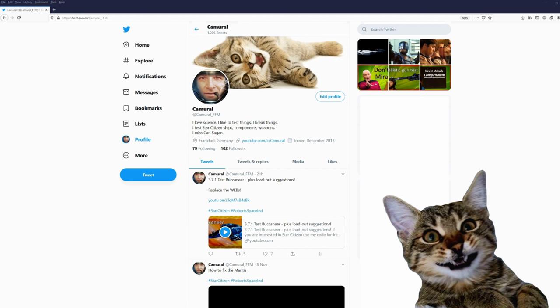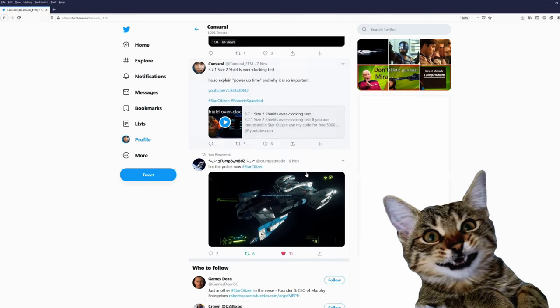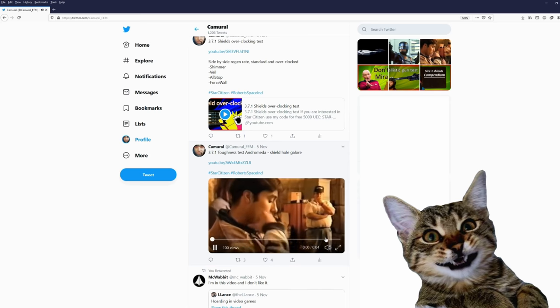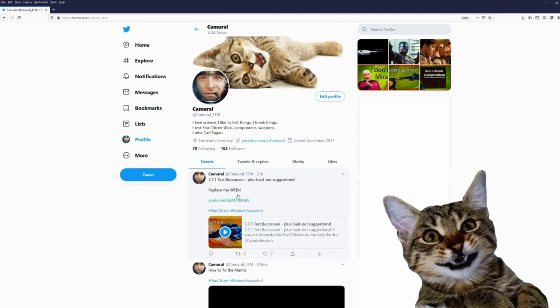Hey, you are still here. You might want to join me on Twitter. My Twitter account is Camera underscore FFM — that's the city I live in, Frankfurt am Main. On Twitter I post about my videos and sometimes just some funny little videos. Would be nice if you would join me on Twitter.